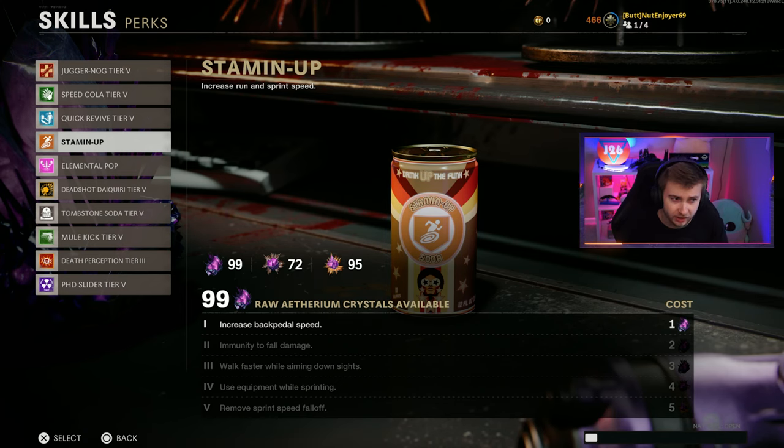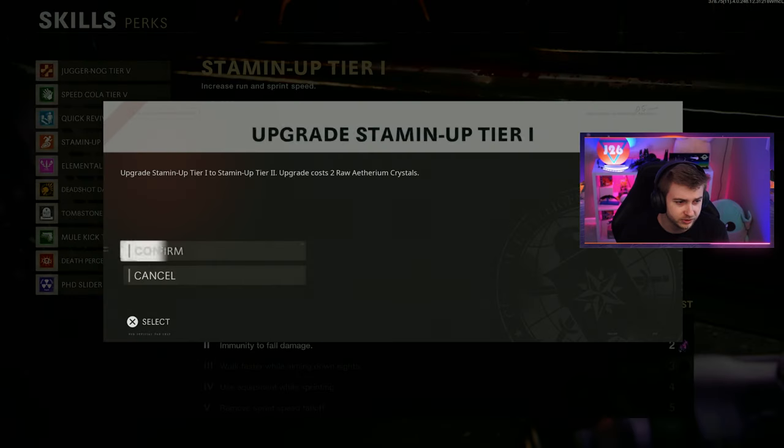Since they said they don't care what we do, I'm gonna go ahead and upgrade Stamina Up real quick — we'll get this up to tier 5. But before we hop into the game, if you have any weapon, upgrade, or challenge suggestions, go ahead and leave it in a comment down below. I'll have a comment there with everything we've already completed, so make sure you check that out first so we don't get any repeats.